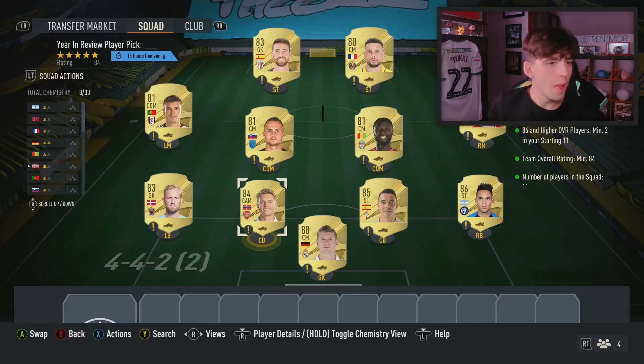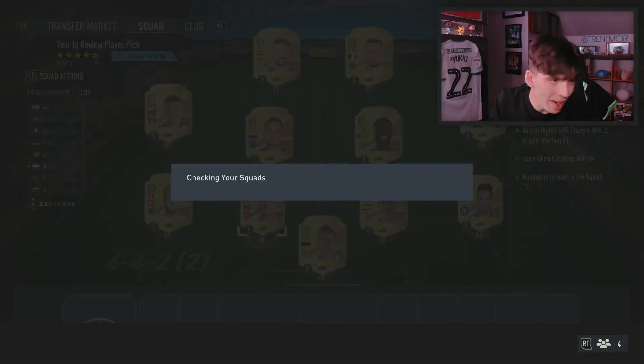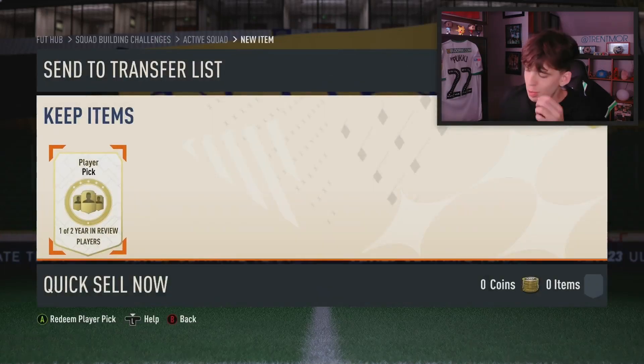Here is the squad that we are going to be submitting for our year in review player pick. Tony Cruz, Iago Aspa, Slectoro Martinez, Martin Odegaard, Kasper Schmeichel, and Unai Simon are the only notable players going into that SBC in terms of fodder. We'll go ahead and submit that. Can we get Player of the Month Messi, EA? Can we see some luck? That would be absolutely brilliant — Player of the Month Messi would slot right into our club.